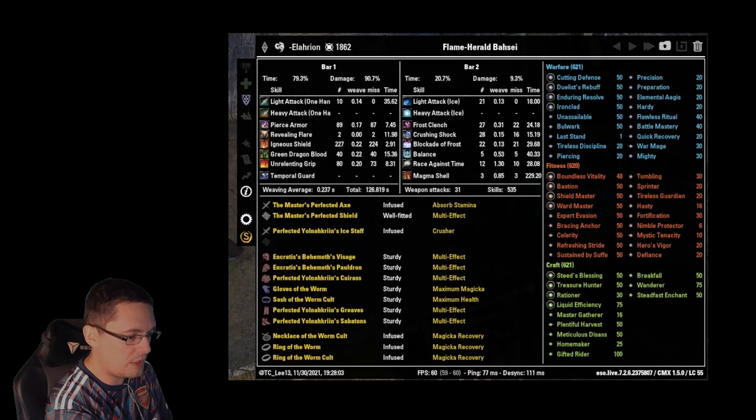I want to quickly speak about Rock Grove Hard Mode, specifically the Barsai Hard Mode fight. I want to talk about the setup I use, how I tank it, and what I'm doing throughout that fight. We're going to watch a video and I'll explain how I'm tanking it, because there are a lot of people asking about this and a lot of tanks struggling. From the main tank point of view, I'm going to show you what I'm doing in Barsai Hard Mode to get the clear.